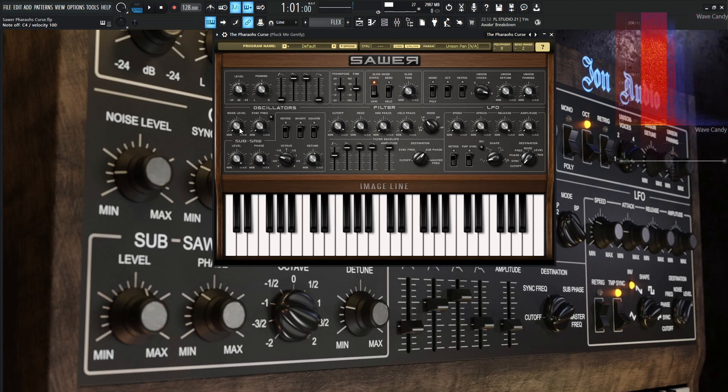The noise and sync frequency are going to be down, the switch is off, and these three switches are all off as well. But we are using some saw — some sub-saw here. The level is 100%, the phase at 100, the octave at minus one, and the detune is quite healthy at 56%. That really gives that detuned, dissonant sound.